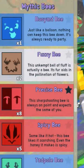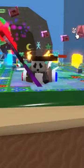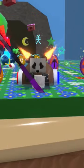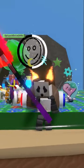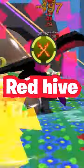Each bee belongs to a hive color. The buoyant bee and the tadpole bee are mostly for the blue hive, but can also be used to build up balloon blessing for red and white hive. Then you have the precise and spicy bee for red hive, which can also be used in white hive. And you have the vector bee, which is used in both red hive and white hive.